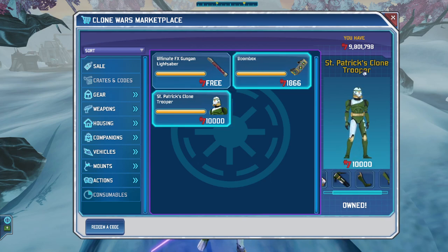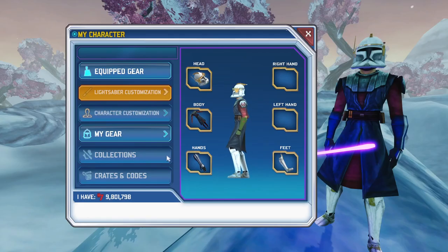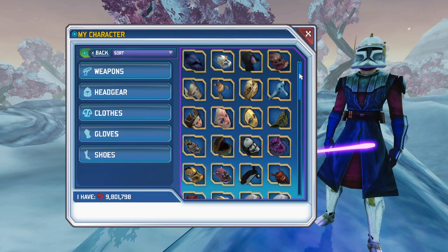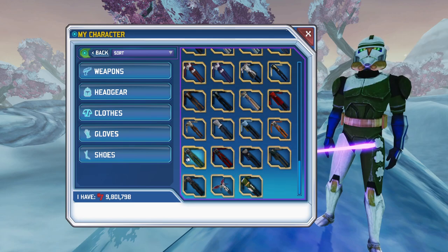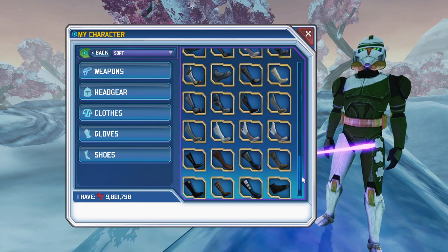This other stuff was already here, but let's take a look. Let's go to our gear real quick and easily put it on — it's the newest stuff that we got. So, put that on, that on, that on, and this on.